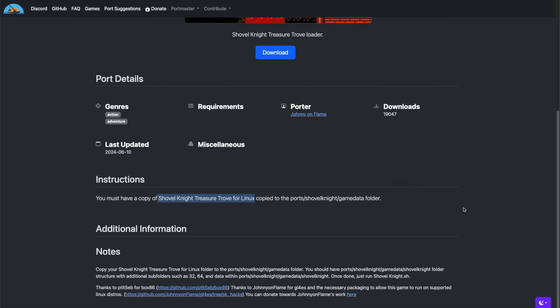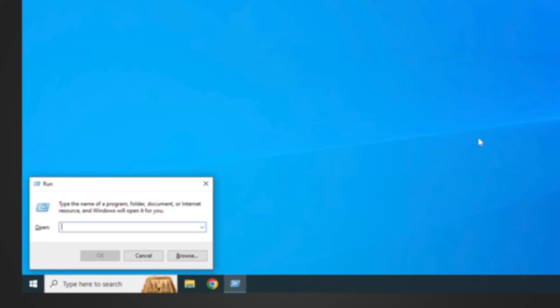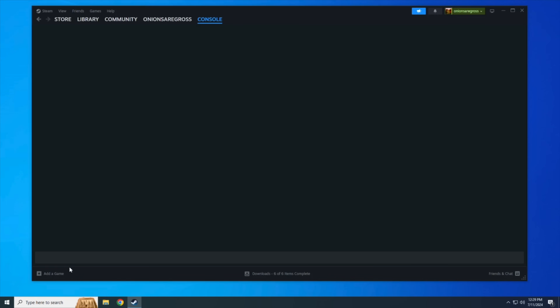If you have a Linux machine like a Steam Deck, it's super easy — just install the game and grab those files like we did earlier on Windows. But in this example, we're going to grab those Linux files from a Windows PC. On your keyboard, press the Windows and R button at the same time to bring up the Run command. Type in: steam://open/console — then press Enter. This will open Steam on a new tab called Console. We'll type in some commands, but first we need a little bit more data.